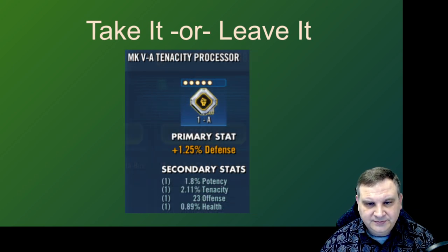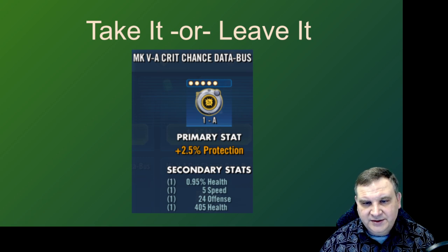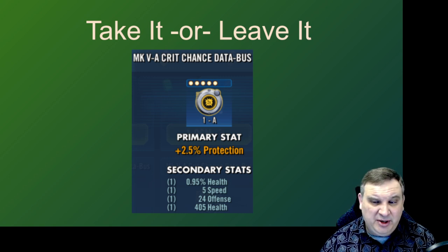Here's a tenacity processor with a nice 2.11% tenacity roll, but no speed — we're not going to invest. Crit chance data bus: it's got five speed but it's a crit chance mod with health percent, flat health, and flat offense — not that attractive. If it had crit chance on it I would go for it. And this is one where if I had 100 million credits in the bank I might still buy it, because health is not a bad stat — it has protection as a main stat so you could get some durability on a character. But it would definitely depend on how much money I had in the bank.